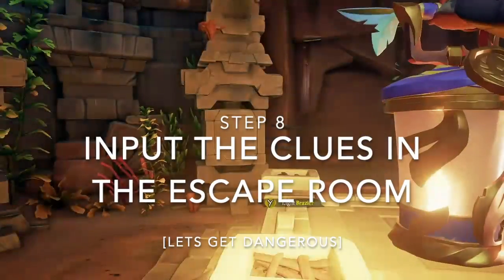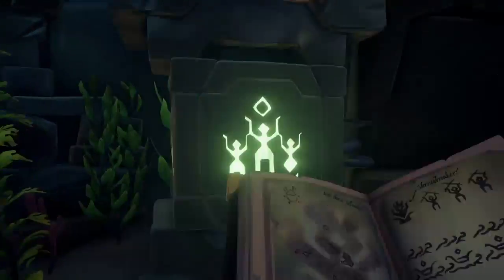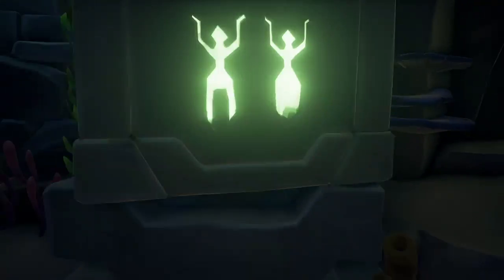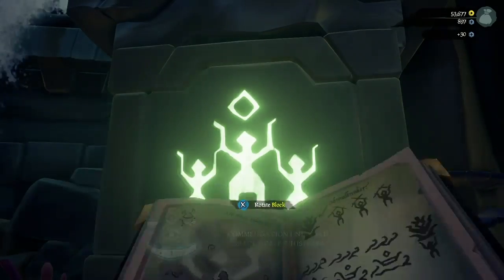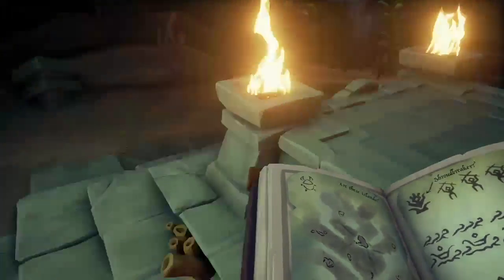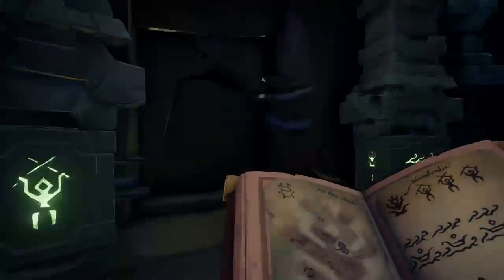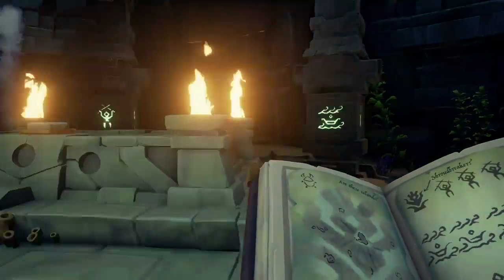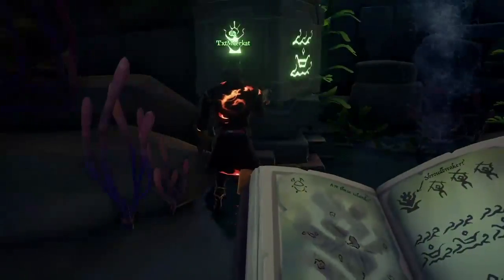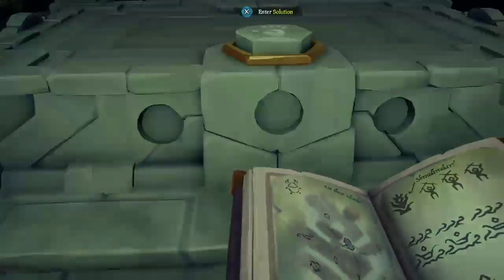Step 8: Input the clues in the escape room. As you enter the cave, you'll come across a table with four unlit lanterns and four totem poles along the back of the cave with symbols painted on them. Before you touch anything, look back at your quest book and review the three lines made up of four symbols each. Once you've memorized each line, light the lanterns on the corner of the table and turn the middle section of each totem pole to match the first line of symbols. Go back to the table and enter it before quickly starting on the next line. The room will begin to flood, but don't freak out — once you're done entering the last line, the water will subside.